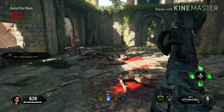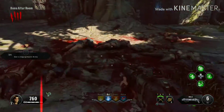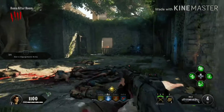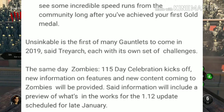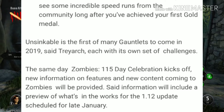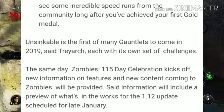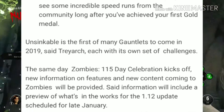I don't know what the medals are for aside from showing you completed the rounds. The first map is going to be Unsinkable, which is only for Voyage of Despair, and it is the first of many gauntlets to come in 2019, each with their own set of challenges. The same day the Zombies 115 Celebration kicks off, new information on features and content coming to Zombies will be provided, including a preview of what's in store for the 1.12 update scheduled for late January.